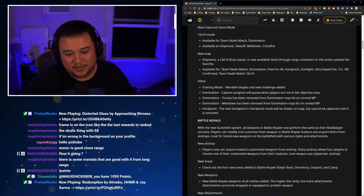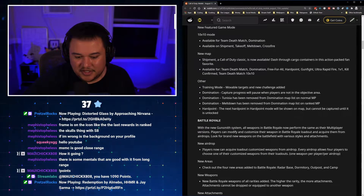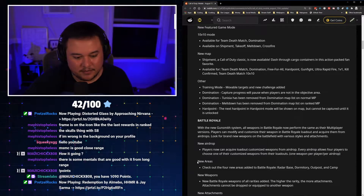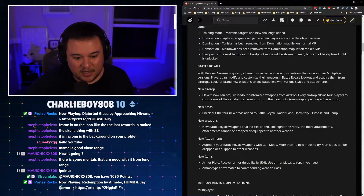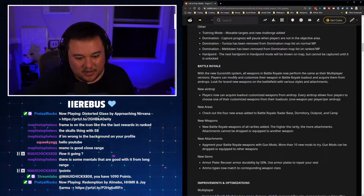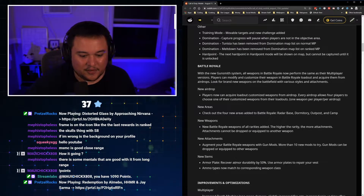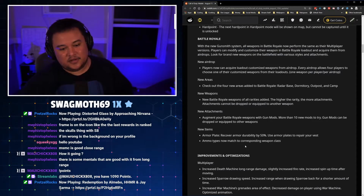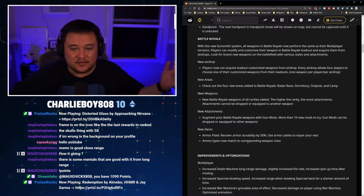New airdrop: players can now acquire loadout-customized weapons from airdrops. Every airdrop allows four players to choose one of their customized weapons from their loadouts — one weapon per player per airdrop. New areas added in BR: radar base, dormitory, outpost, and camp. New BR weapons of all rarities added — the higher the rarity, the more attachments. Attachments cannot be dropped or equipped to another weapon. New items: armor plates recover armor durability by 50 — use armor plates to repair your vest.